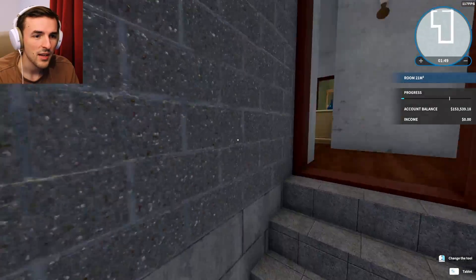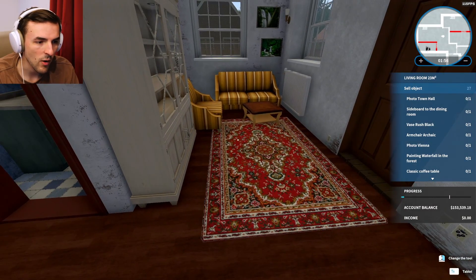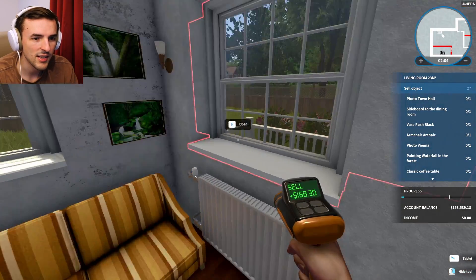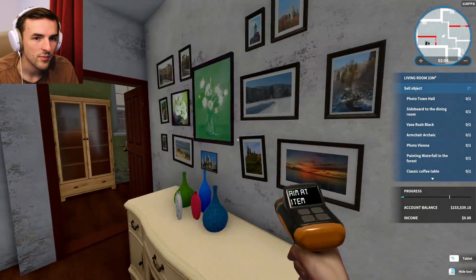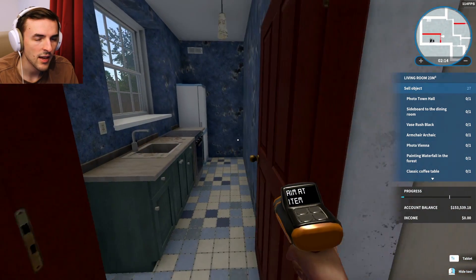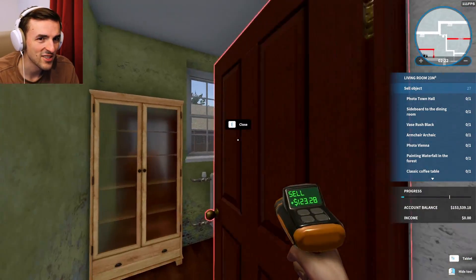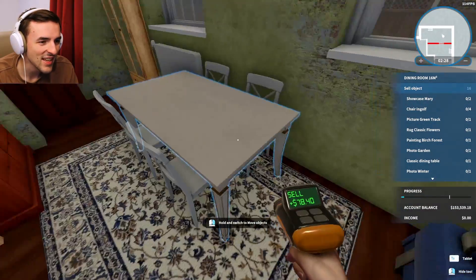So what exactly do we need to do here? We need to photo... sell objects. All right, it's actually been a while since I've played this game. So we have to sell it - we're just gonna gut the place. There's eight thousand photos. Sideboard to the dining room... sell the sideboard to the dining room. What's a sideboard? Should I just sell everything? What do I do? Sell object - chair in golf? What the hell is chair in golf, dude? I don't know what any of these things are.